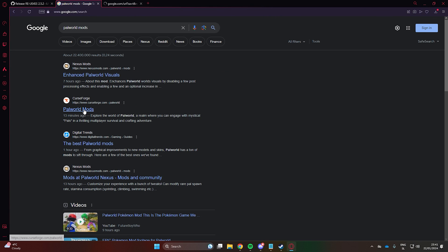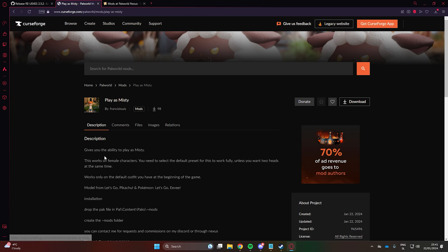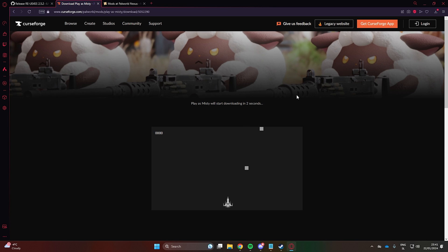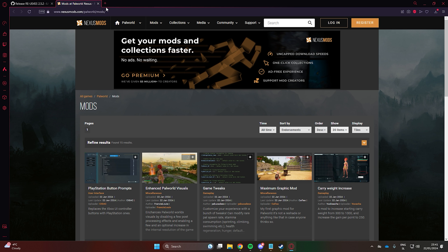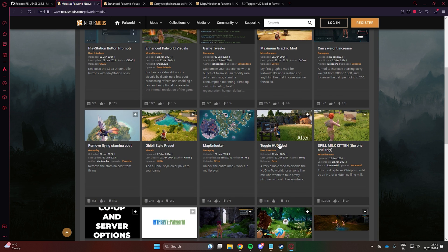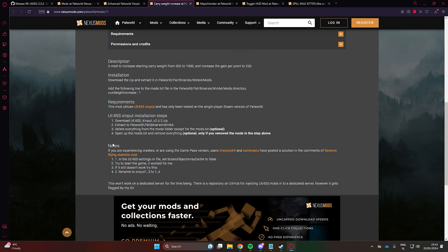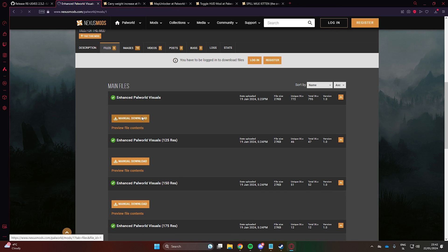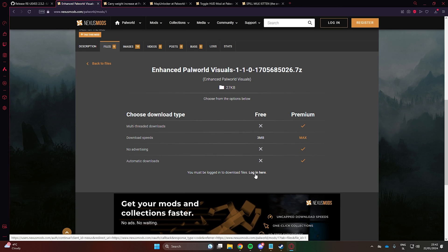Search for Palworld Mods on Google. Open the CurseForge Mods website and the Nexus Mods website — you can explore both. I will download the Misty mod. On Nexus Mods, I will select a couple of cool mods. Be aware of some mods which might need extra tools to be installed, and always read the descriptions. To start downloading, click on Files and download the mods one by one.